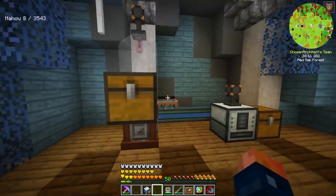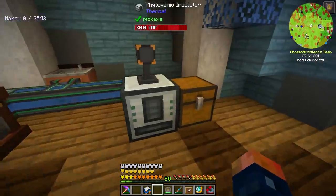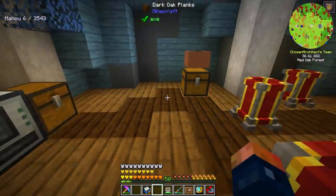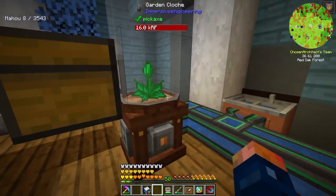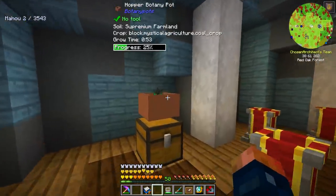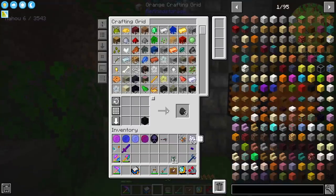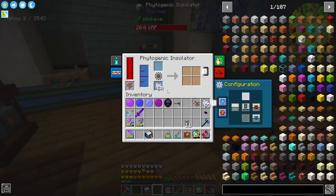So far we have a winner. This one — the Garden Cloche — literally just got done from the time I stepped away. It gave me back the seed and also one coal essence. The Botany Pot gave me four so far. This one's already done two processes and is about to do its third before this has even had a chance to catch up. These two are neck and neck, but I think the Botany Pot is doing the best so far. I'm going to make the upgrades and see how much quicker the Phytogenic Insulator can go — there's also an upgrade that keeps the seed inside, which is better for automation.